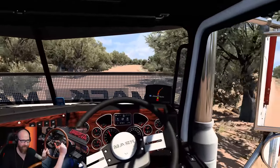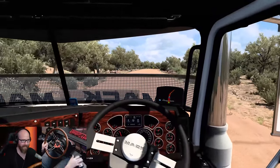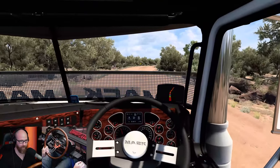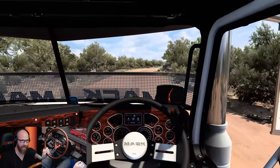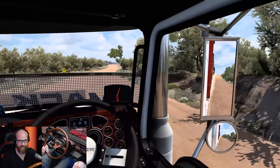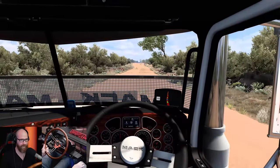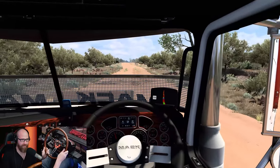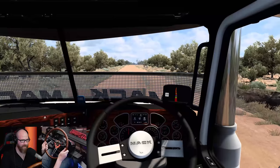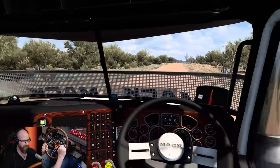Speaking of the little houses - this map, whenever you go to your garages, they're not like the big huge prefab garages from American Truck Simulator. He made custom houses and stuff, which is such a neat detail. There's a roo crossing up ahead. We would never want to hit a kangaroo - and the sign says they're out and about so we'll keep an eye out. Currently they're not a collision, but that could change. He hasn't figured out how to make them collisions yet.